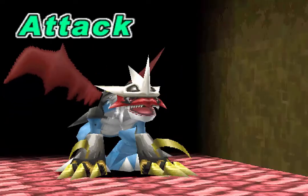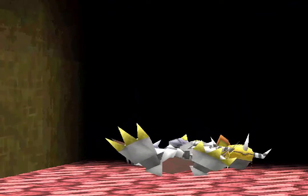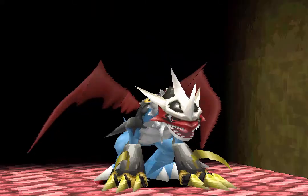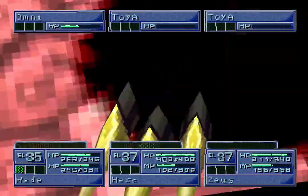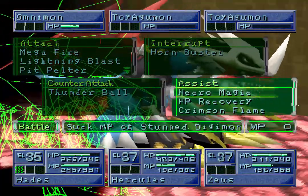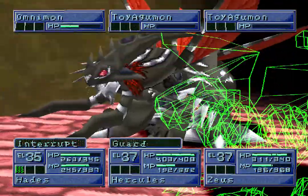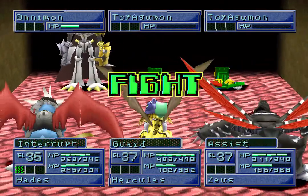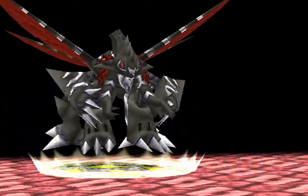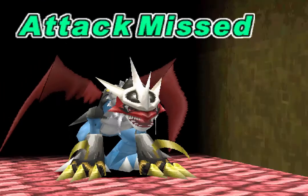I did next to no damage to Omnimon. Let's see what lightning blast does. He's paralyzed now. Let's do one buster into a guard, into a necromagic — that way we're healing our MP with Grand Quagamon and Griffin One. I know the guard doesn't do as much, but we get there, and then we interrupt his attack which missed because he's paralyzed.